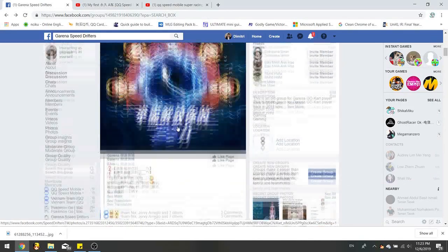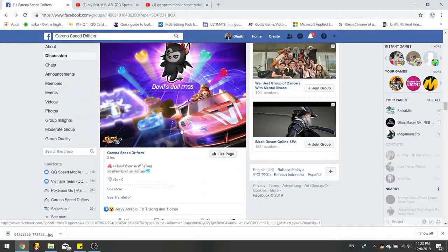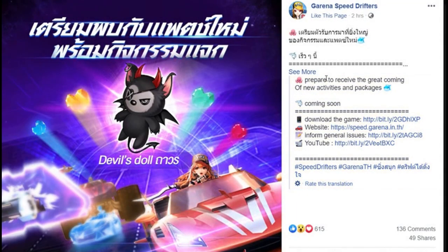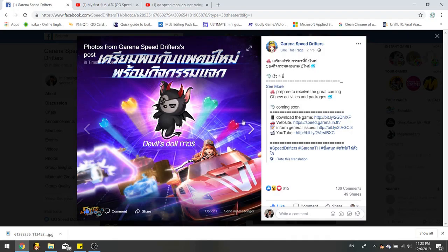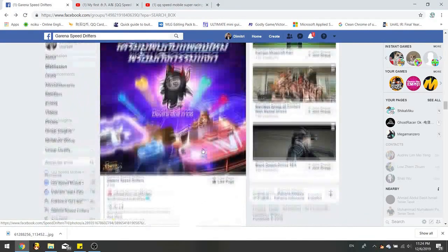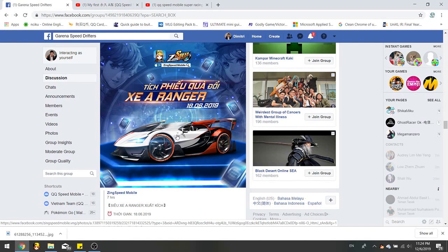So I changed region and went to the Thailand page. I translated the post — it says prepare to receive new activities and stuff. They show a devil's doll and some crystal hearts here. I'm assuming you need to collect four of those to get the devil's doll, maybe. But the main thing is the giant car, the invisibility, and the portal — these three confirm that Super Racing mode is coming. So Super Racing mode is surely coming, probably at the same time as the car on June 18.